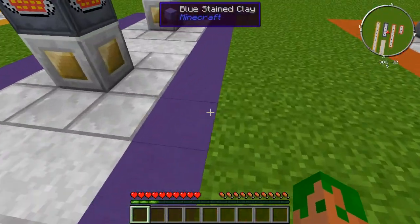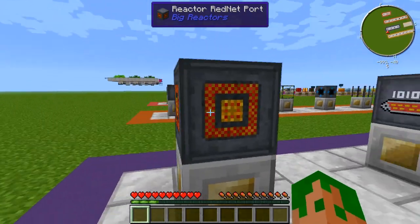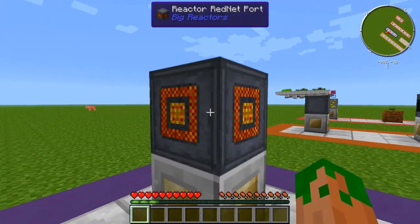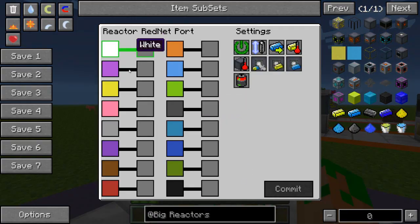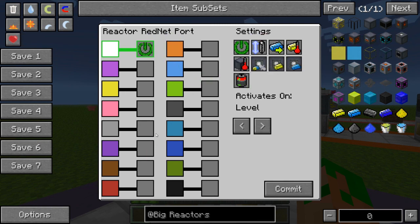Now let's get on to the optional add-ons for your reactor. First off we have the RedNet Port, which allows you to control your reactor through the RedNet mod. If you right-click it, it brings up a familiar RedNet interface. There are different colored lines you can use in your RedNet network. Say you have a white line and you want it to control whether the reactor turns on or off — you come over to the right and these are all the possible settings and variables you can access with RedNet.